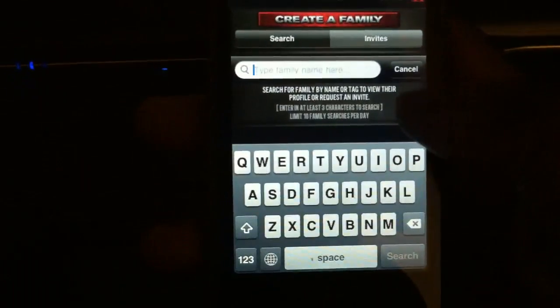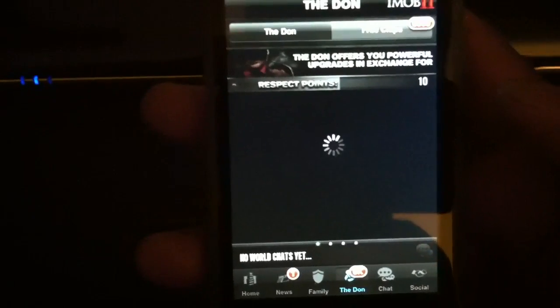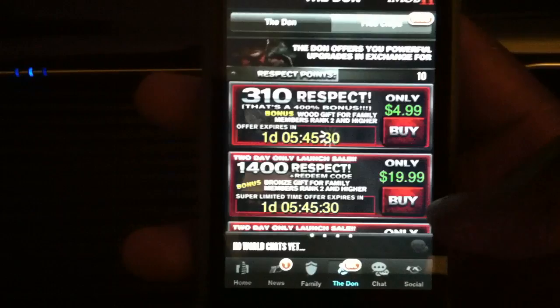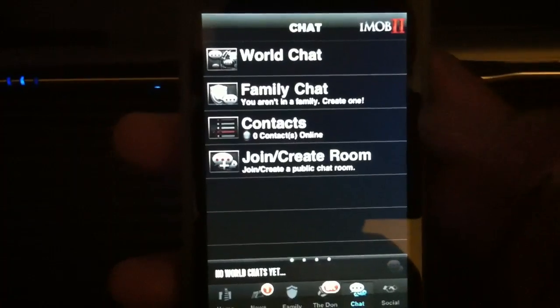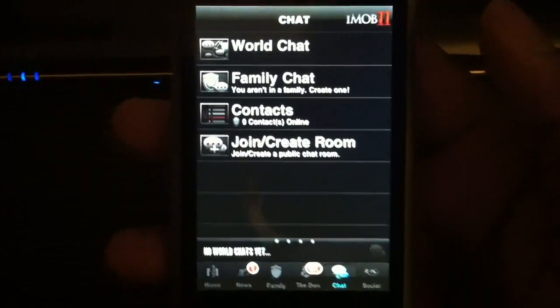I don't have a family yet, but I could try to create one — I'll try that later, though I doubt it will work since I didn't purchase any credits. The Don gives out free chips and stuff like that — 6,000 free chips, which is a lot. And this is a new thing they added: chat. There's a world chat, family chat, and contacts from your phone, plus you can create and join a room to talk to friends.